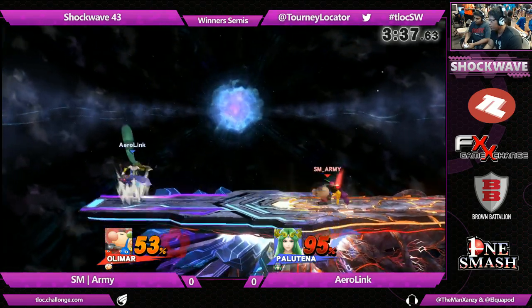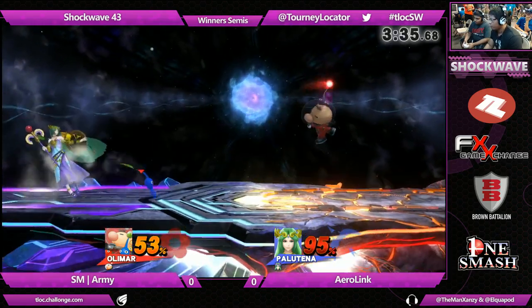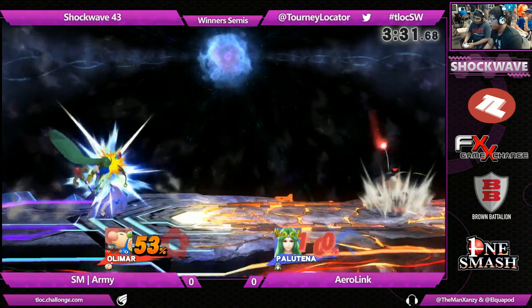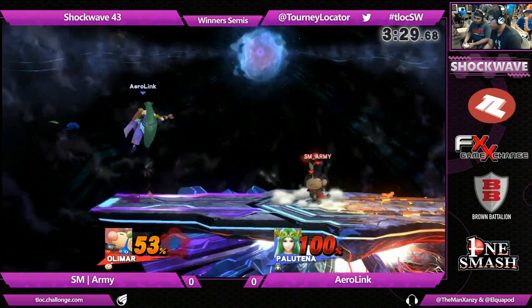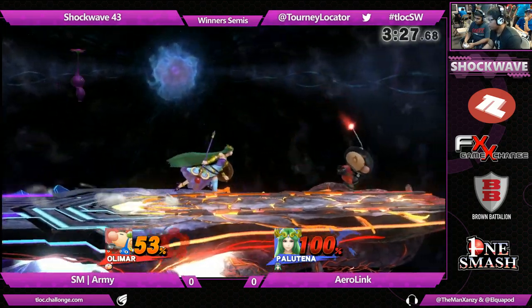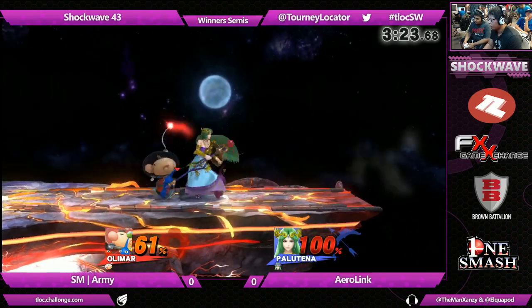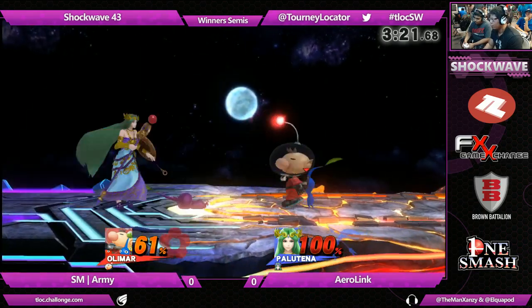A yellow Pikmin's chipping away. I'm not really sure of the damage ratio for the Pikmin, but I feel like the yellow is the second strongest behind the white — as in chip damage while it's hitting. Yeah, as in chip damage, the white is the one. It's behind the white, right? It's like white, yellow, red. Don't quote me on this — I think that's how it is: white, yellow, red in chip damage.